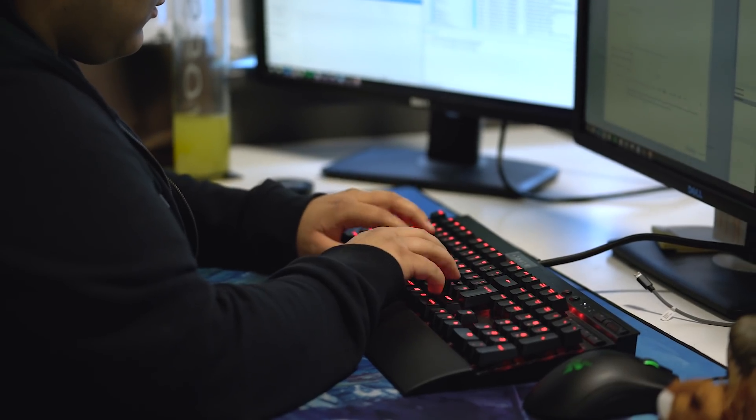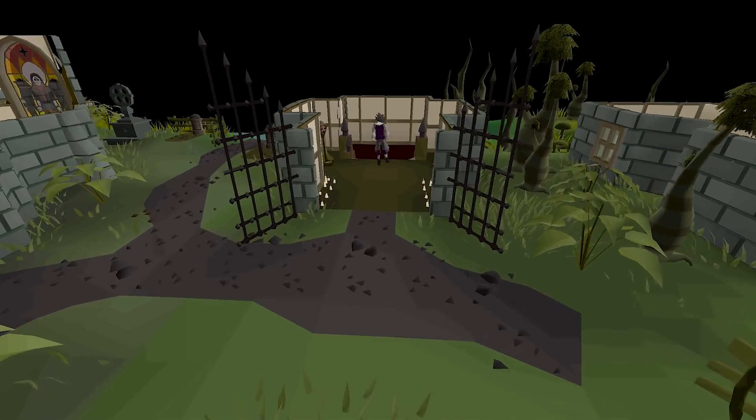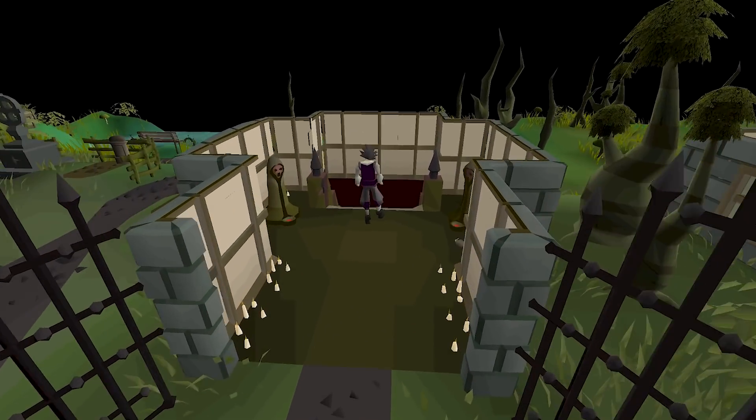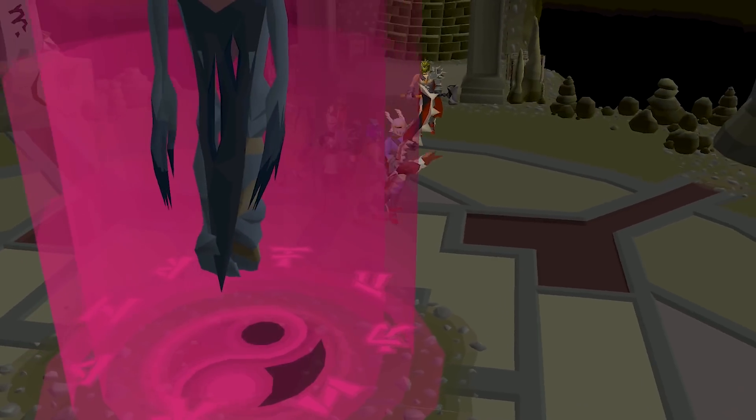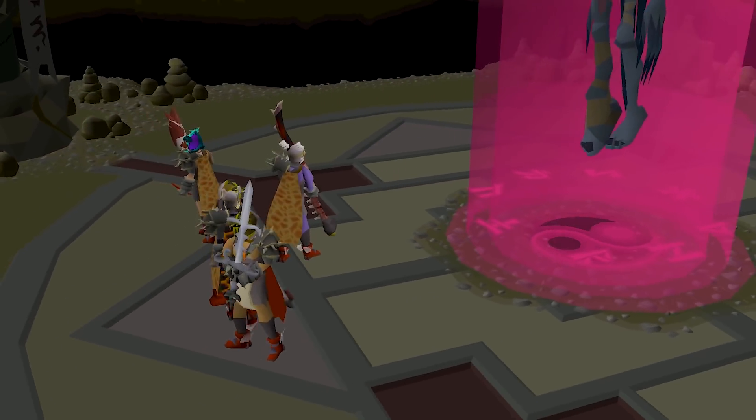As a QA analyst for the project, my job is to basically make sure that everything works together correctly and isn't completely broken. Players will be able to get to the boss by going to Slepe and going down into the dungeon called the Sisterhood Sanctuary. I'd recommend anyone around level 80 stats or above to take on the boss, and in terms of gear, I'd expect them to have God Wars Dungeon stat-wise gear.